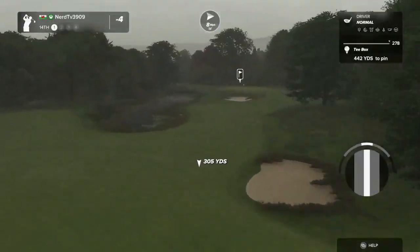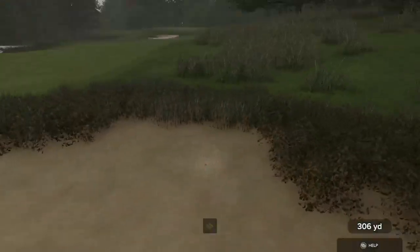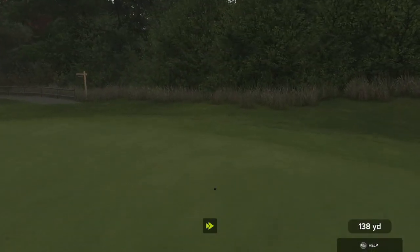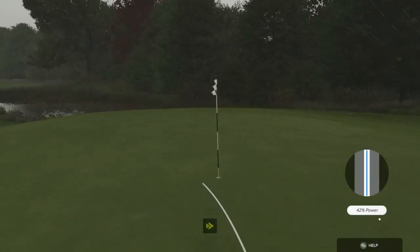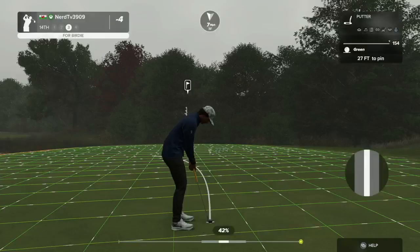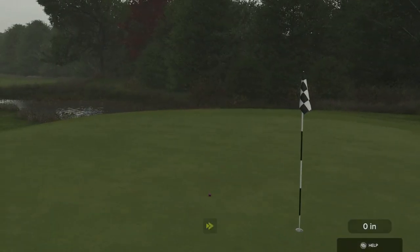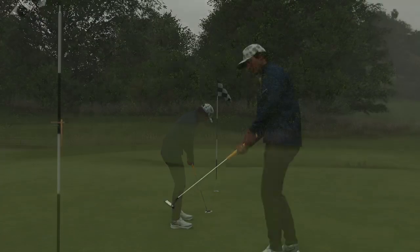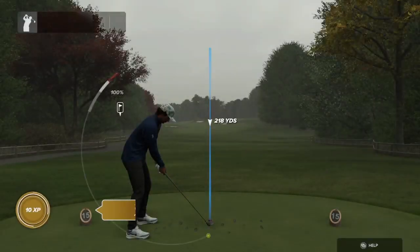Okay, moving on to the next — this one's a par four. This one's gonna get a little gritty here in the sand — very, very sandy in this. I like that. Here we go, birdie putt coming up. Oh, here's a six-foot putt — looking good, down she goes. Four under par is your score at the moment.